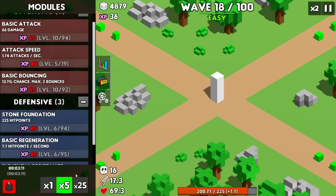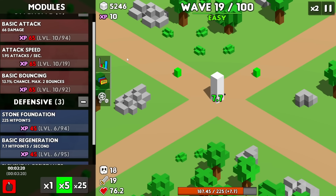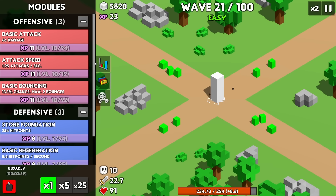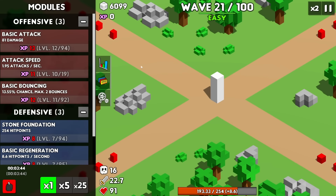The next thing I want to do is get 5 upgrades towards attack speed, which we can afford right now. So now we're doing close to 2 attacks every second — that's really good for keeping up with all these enemies. Even the chunky guys can't come in. Here's boss number two — yes, we took out the second boss! We get some more damage upgrades and some more bounces.